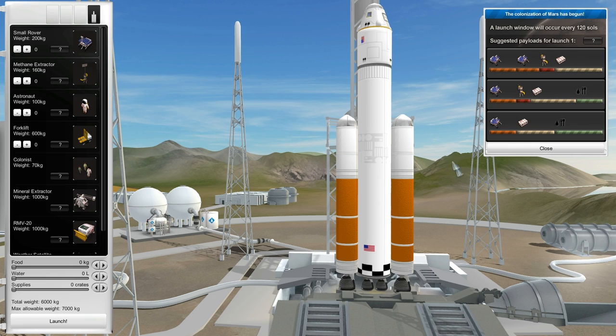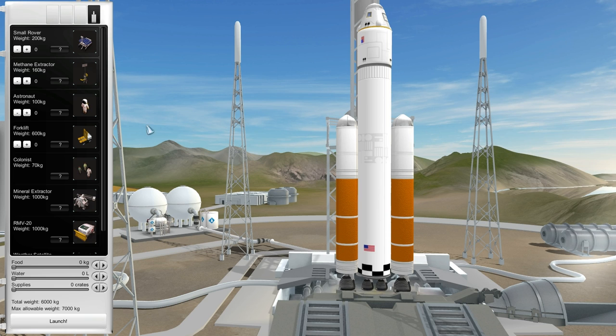So here we have a launcher, and this can carry one ton to the surface of Mars. I don't know how it figures total weight — I sure hope they don't think the whole thing is six tons. Max allowable weight is 7,000, so you get the difference — that's 1,000 tons. It suggests we send rovers and a methane extractor and some supplies first, and only later do we actually send the astronauts. We get a launch window every 120 sols. I have no idea what kind of launch window that is, because Earth-to-Mars launch windows don't occur that quickly. But let's just pretend that 120 sols is actually the two-year launch window that normally occurs.